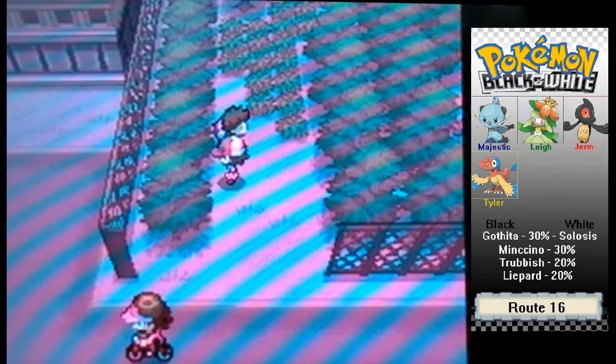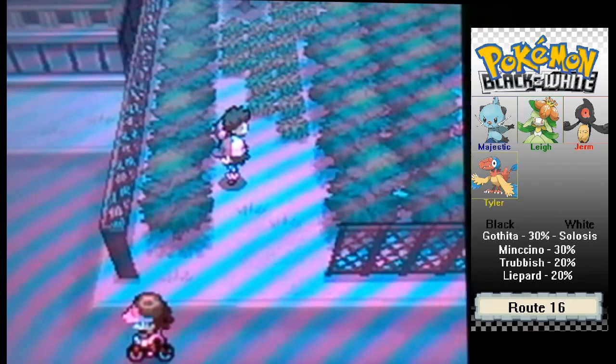You can catch Minccino, which is a Normal type, for 30%. And then Trubbish, which is a Poison type, at 20%. And Liepard at 20%. I already talked about Trubbish in the last episode. Minccino is a Normal type — it's not that bad but not that great. I wouldn't use it — it's just because it's a chinchilla.